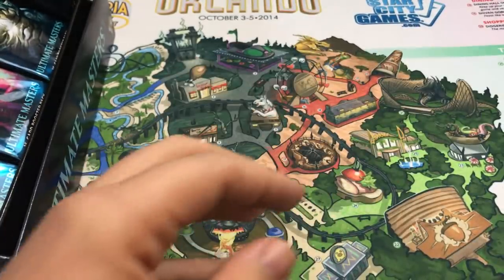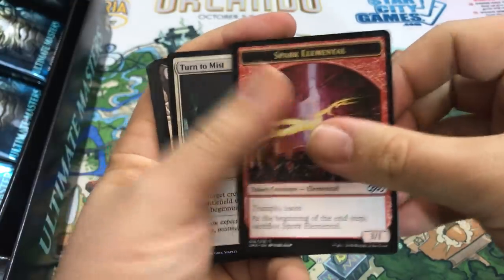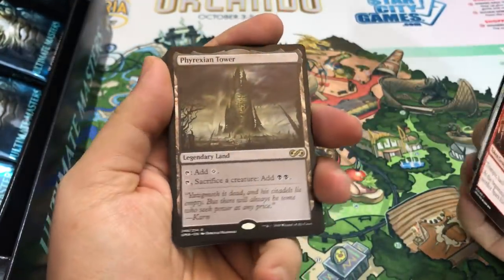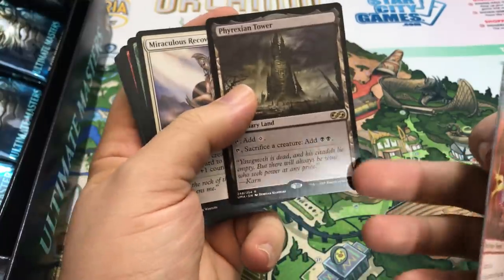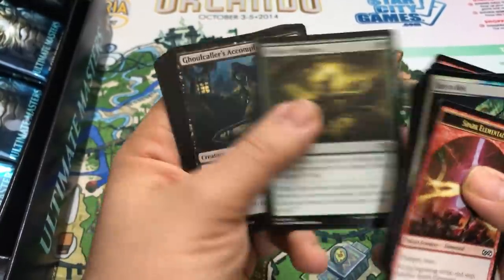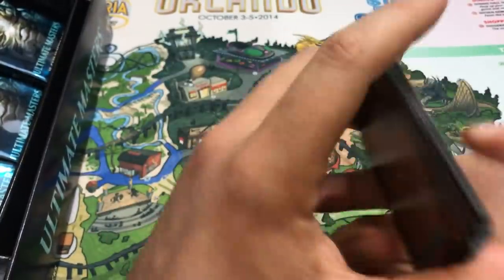We're getting down there. But Lily and Cavern - if those are only two Mythics, I'm not actually that sad. Turn to Mist is here. And a Phyrexian Tower - we got one of those in the last box too, but I get another card I don't know if I ever played with. Pretty happy to see that for sure.